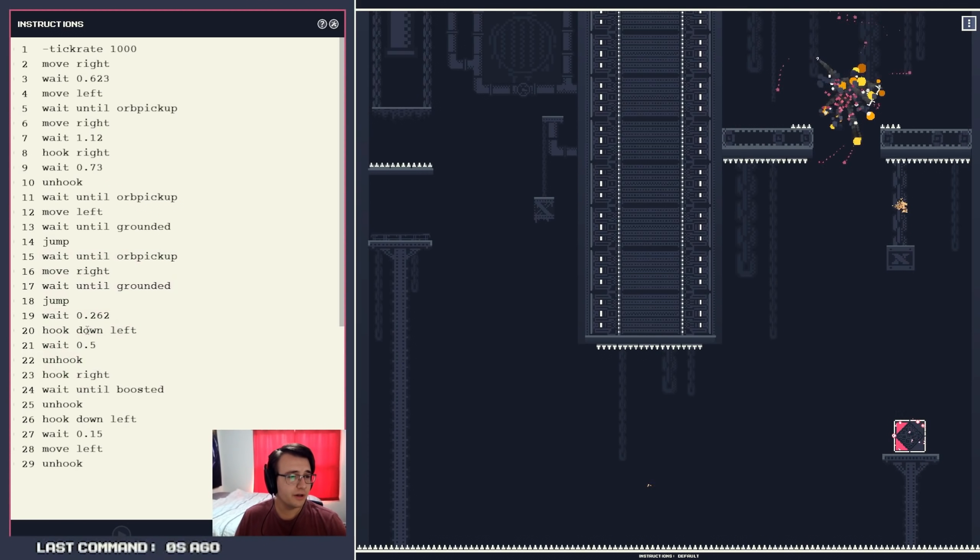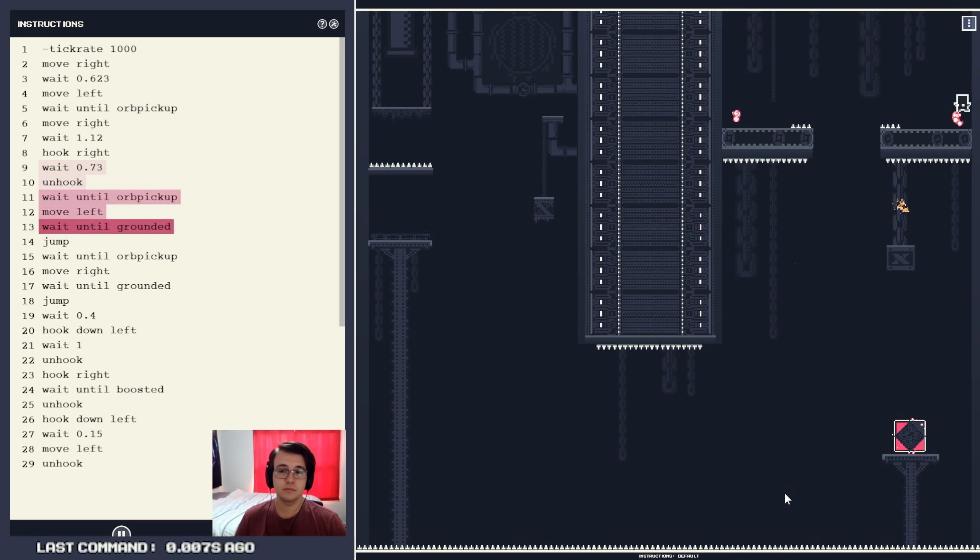Okay, I'm hooking way too soon — midair. I'm gonna wait about 0.4 this time. I'm gonna wait longer on this release — I'm gonna go 1.2. That was really close. I think I'm just unhooking a little bit too soon, so I'm gonna go 0.25. And that's probably it. I just want to be going mostly straight down.